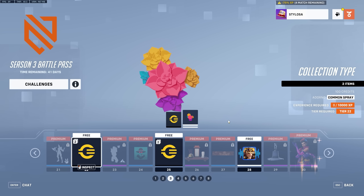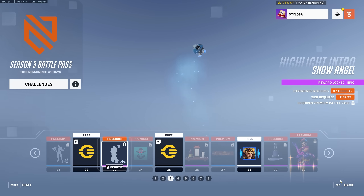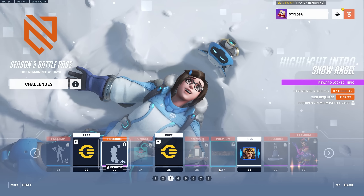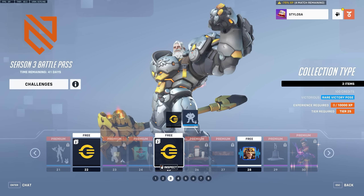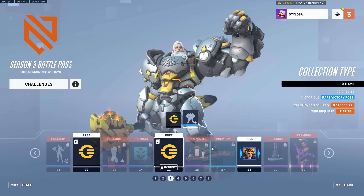Then we get more credits. Then we get a Flowers Spray for the Sombra skin. We get a May Snow Angel highlight intro — pretty cute. I like the way Snowball looks — she goes down and Snowball's like, ah! Then a player icon and more credits. Then we get a victory pose called Victorious for Reinhardt. It's fine, it's pretty forgettable. Most of this is still battle pass filler. Give us a battle pass with quality rewards on every tier.